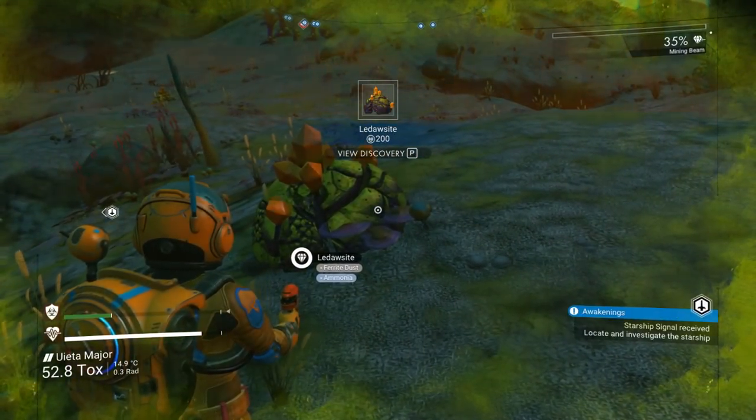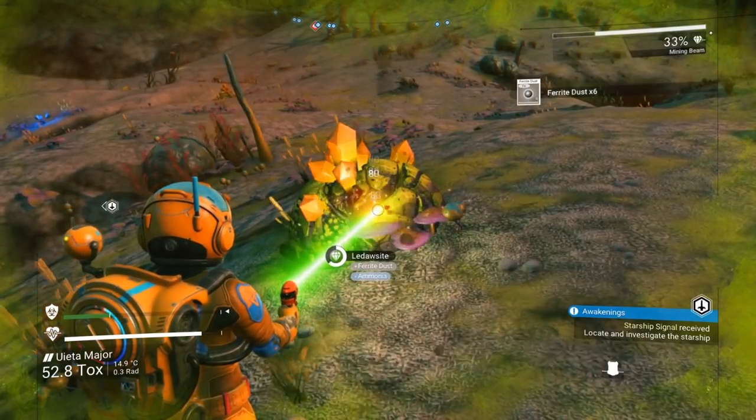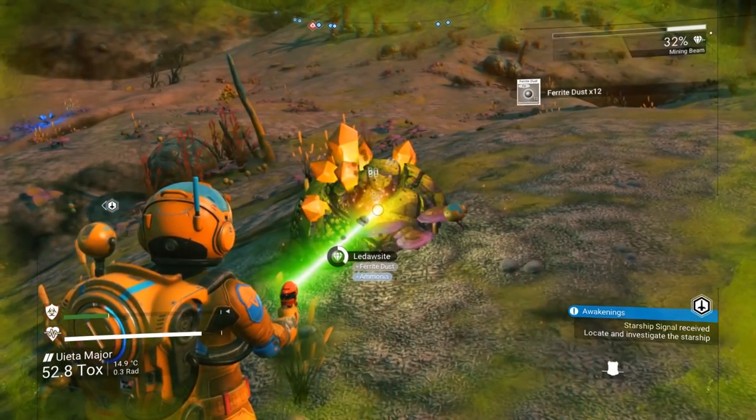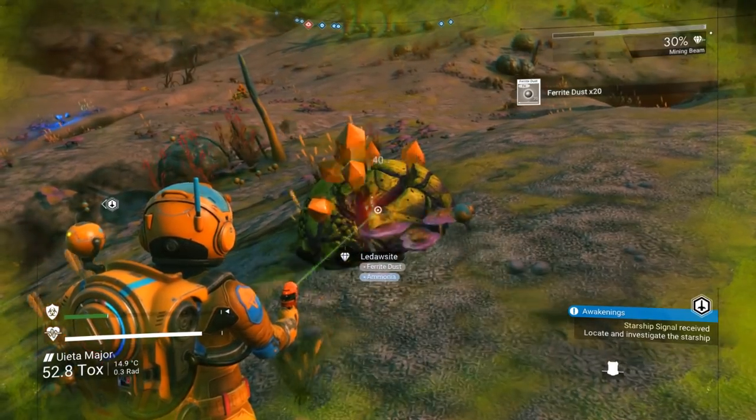I don't know whether the resources all do what they used to do — I doubt it. Ferrite dust and ammonia — I don't know how else I'm gonna get ammonia, and I don't know what ammonia is for. So that's a separate issue.